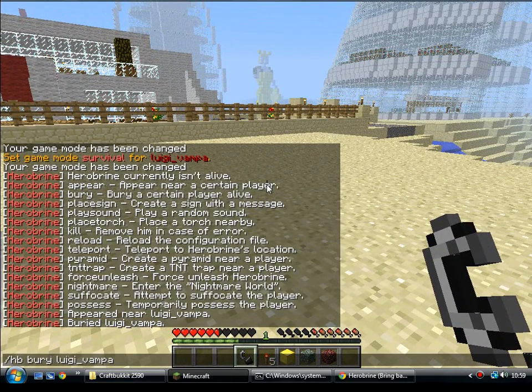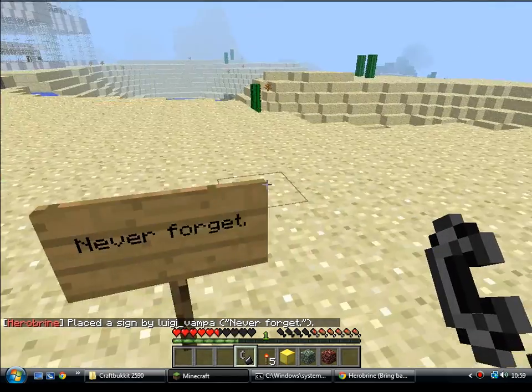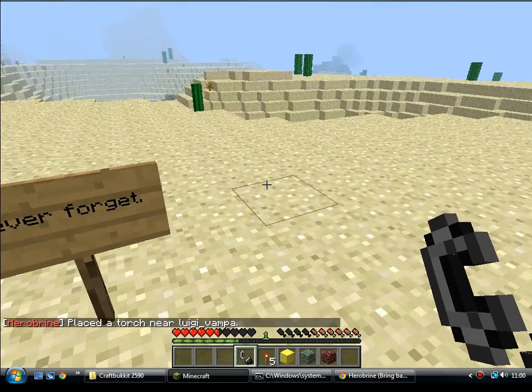HP place sign, and then he'll place a sign somewhere near you — it's usually behind you. Place the sign by LuigiVamp: 'never forget.' And there it is. There's also place torch, in which case he'll place a redstone torch behind you. There it is.